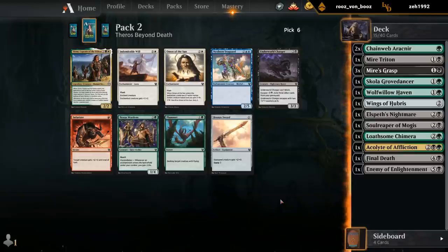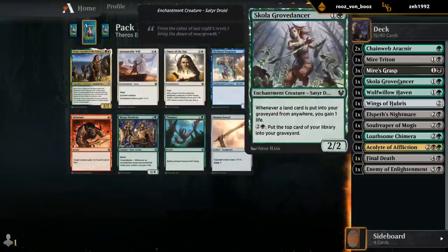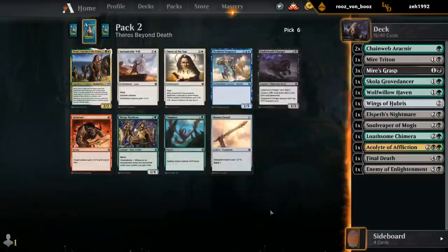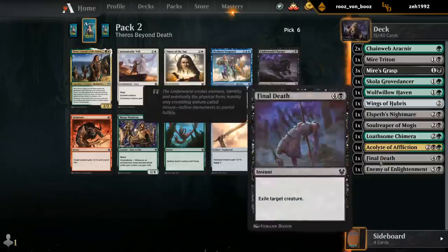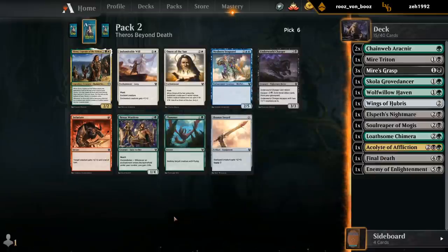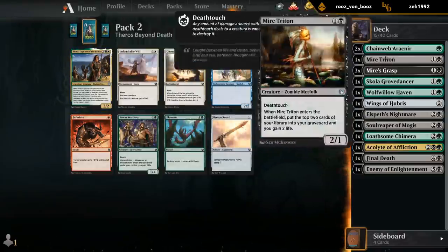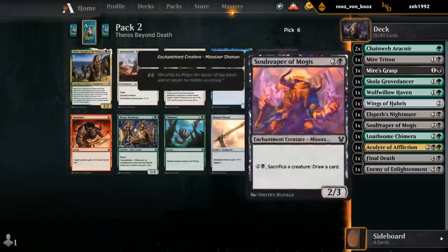I might play an Underworld Charger if we don't have more escape creatures. Nexus Wardens has a couple enchantments to go with it, so I could also be okay with triple Mire's Grasp — can gain quite a bit of life, good defensive creature. Charger is definitely more into being aggressive, so actually Wardens might be the pick. I don't think we want to splash Siona even though we have triple Mire's Grasp. I don't really want to add a third color.